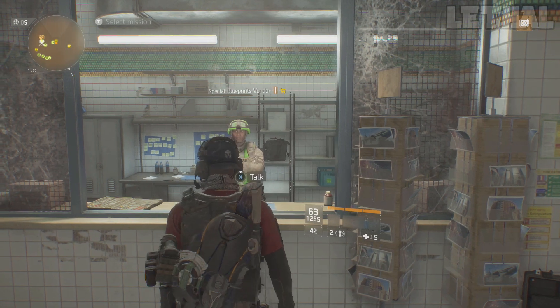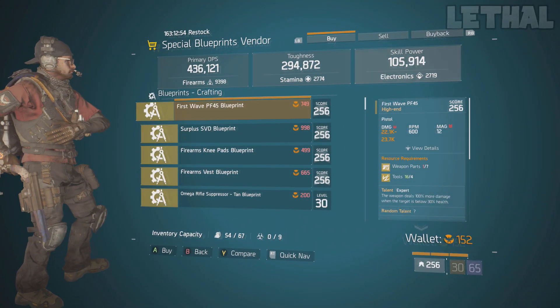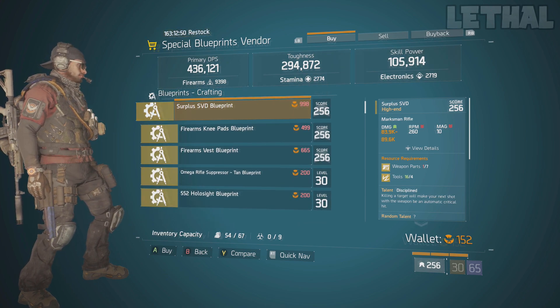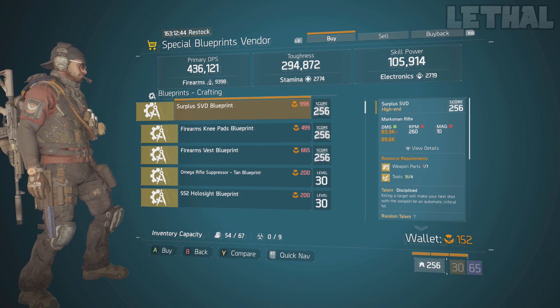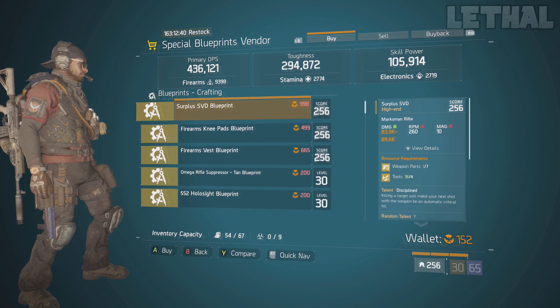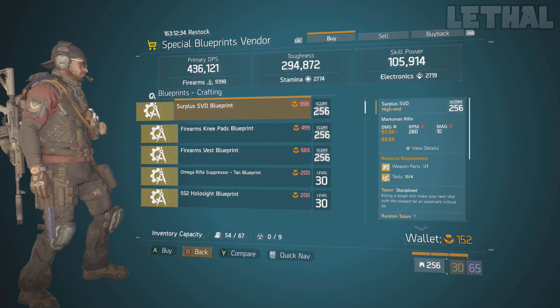Starting first, we are at the Terminal. The first thing you want to look at is the special blueprints vendor. The one thing that is worth purchasing 100% is the Surplus SVD. If you guys didn't know, it's one of the best, if not the best, semi-automatic marksman rifles in the game right now. The SVD is really good if you're planning on making a Deadeye build or just looking for a marksman rifle. This blueprint is great because you can roll as many as you want and hopefully get the one you need for your build.